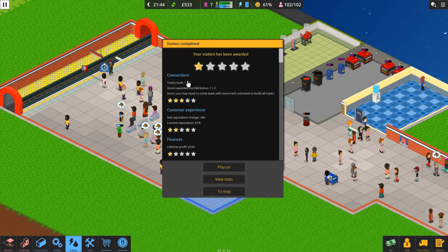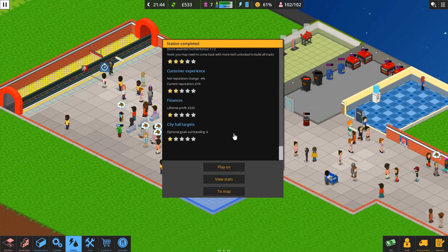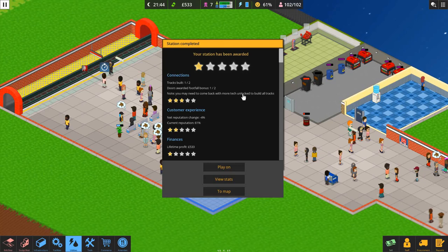We've done our first level! Our station has been awarded one star. We built one track, got our full footfall bonus, customer experience was pretty good, current reputation was 61%, finances were decent, and we had four optional goals outstanding. I think we'll move through the levels now so we can see what happens. If you guys want to see us come back and try to five-star every station on a live stream or something, we can do that, but the best strategy at the moment is just to move on through the map.